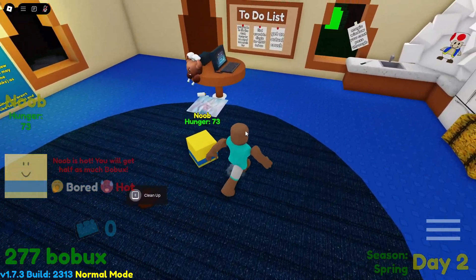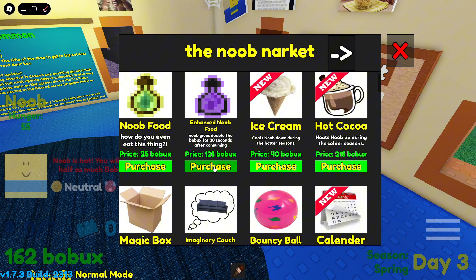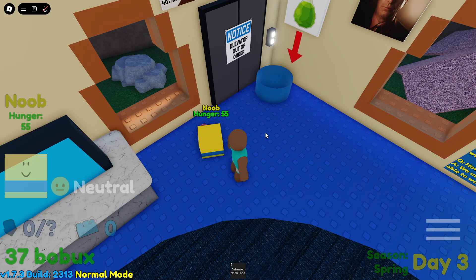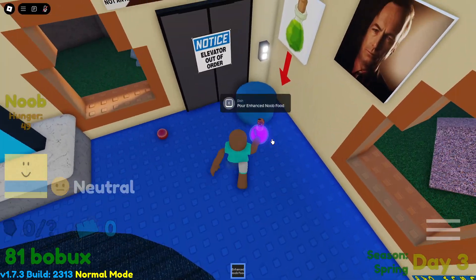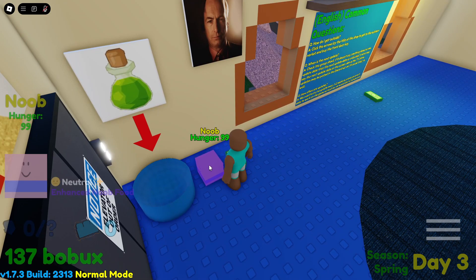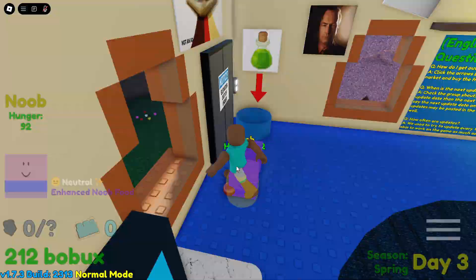The noob is hot again. I'm gonna buy a bouncy ball, some ice cream, and enhanced noob food. Cool down noob! Every time the ball bounces I get a lot of bobux. Now I'm getting the 2x multiplier. My noob is eating — now drop me some purple bobux!